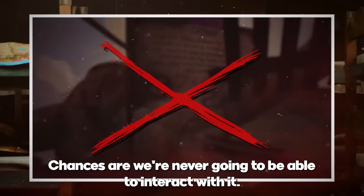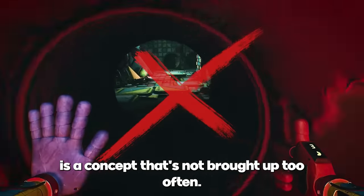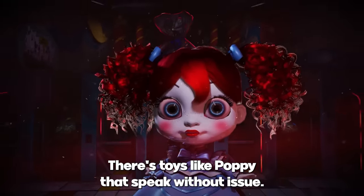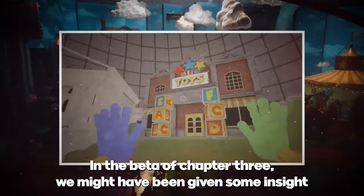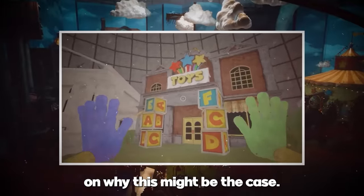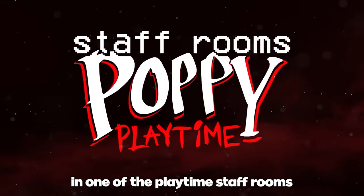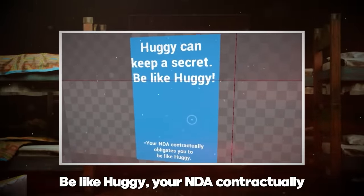Since his face is also scratched out on the image, chances are we're never going to be able to interact with it. The concept of toys being able to speak isn't brought up too often — there are toys like Poppy that speak without issue, and then there's toys like Huggy that don't say a word. In the beta of Chapter 3, we might have been given some insight on why. In one of the Playtime staff rooms, we can see a poster on the wall that reads: 'Huggy can keep a secret. Be like Huggy.'